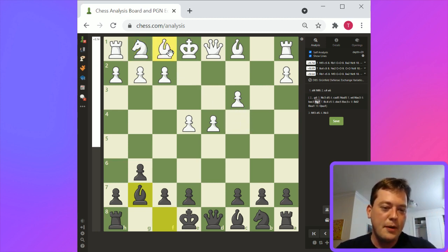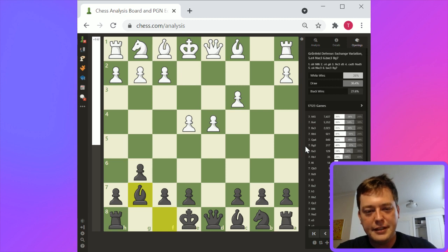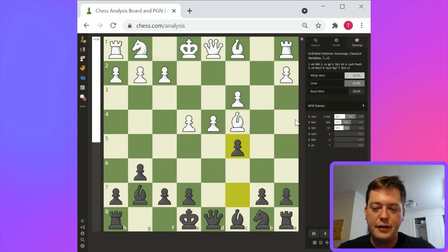Bishop c4 I think of as the main line, but knight f3 is the second most common. C5 here, and you're basically in the main Grunfeld. Knight f3 is a Grunfeld without knight c3 — here d5 is still very common. With c5, you're putting pressure on d4, and basically you're in the main line Grunfeld.